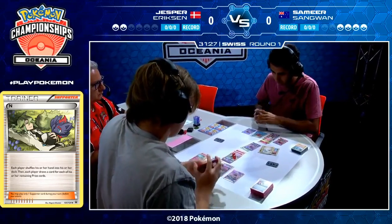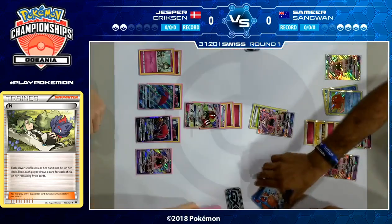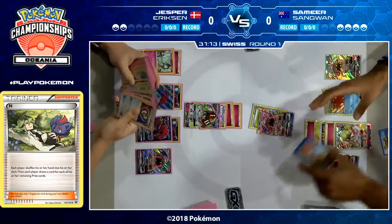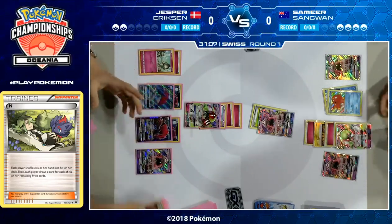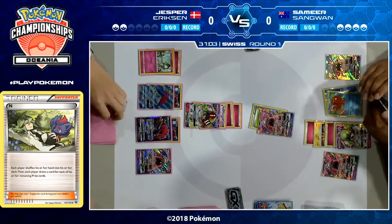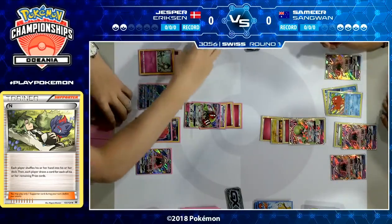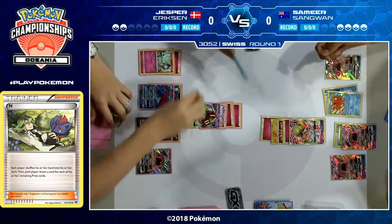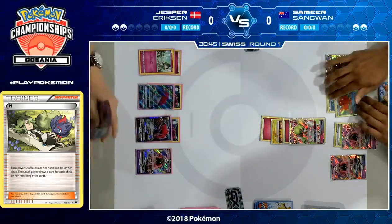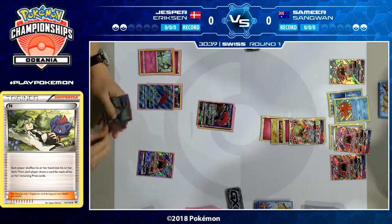Samir does have a Max Potion left at his disposal as well, so he's perfectly fine to trade hits with the next Gardevoir that comes out. He should be able to come out on top. It looked like a very explosive start for Jesper and a slow one for Samir, but Samir has slowly crawled his way back into this game and put himself in a position to win. It's a very exciting game. A couple turns in I was thinking Jesper's got this super early, but Samir stayed focused and did his game plan. It's going to do 240 — 10 more than needed on a Gardevoir — so Gardevoir goes down, Samir goes down to two prizes remaining.